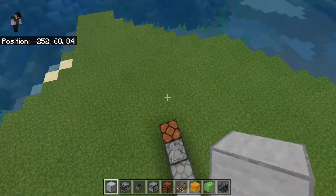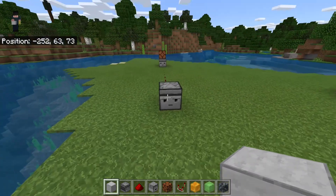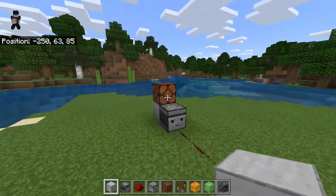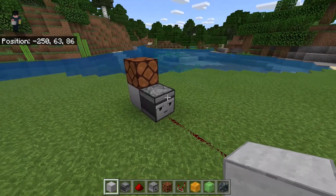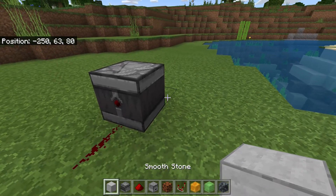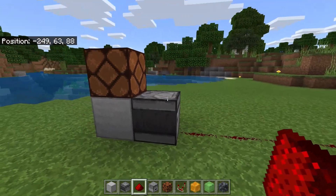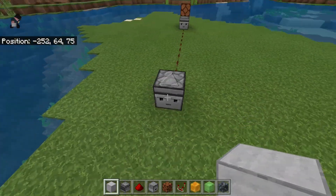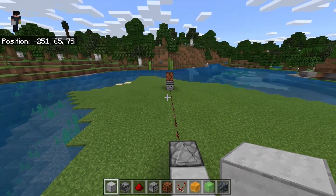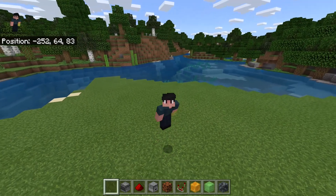Redstone dust can also be used as a medium to send these signals through. If I place a block right here it'll send the signal through. This can get a little confusing because in theory this observer should detect two updates — when you update the observer, this redstone turns on and off. But in practice that's not what happens because observers are programmed to receive signals from each other. I'm sorry if that's a little confusing, it confuses me too, but it's for the better.